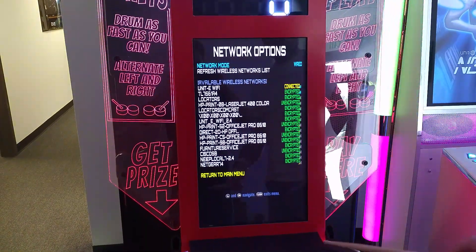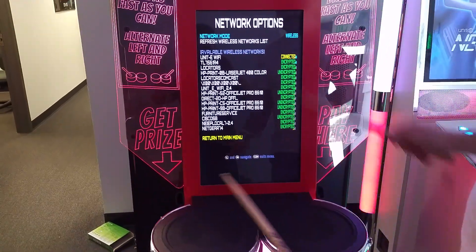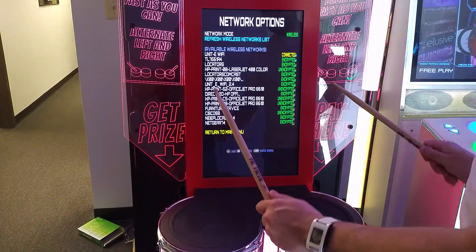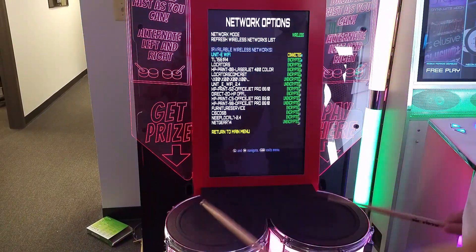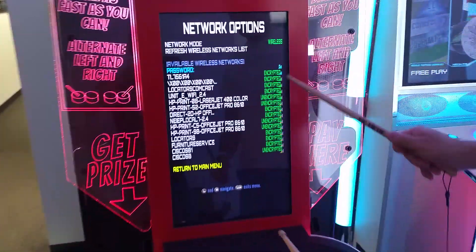You'll want to change your network mode — you have to double tap to change things. So we're changing our network mode to wireless. I can refresh the network list, and we're connecting to Unit E Wi-Fi.